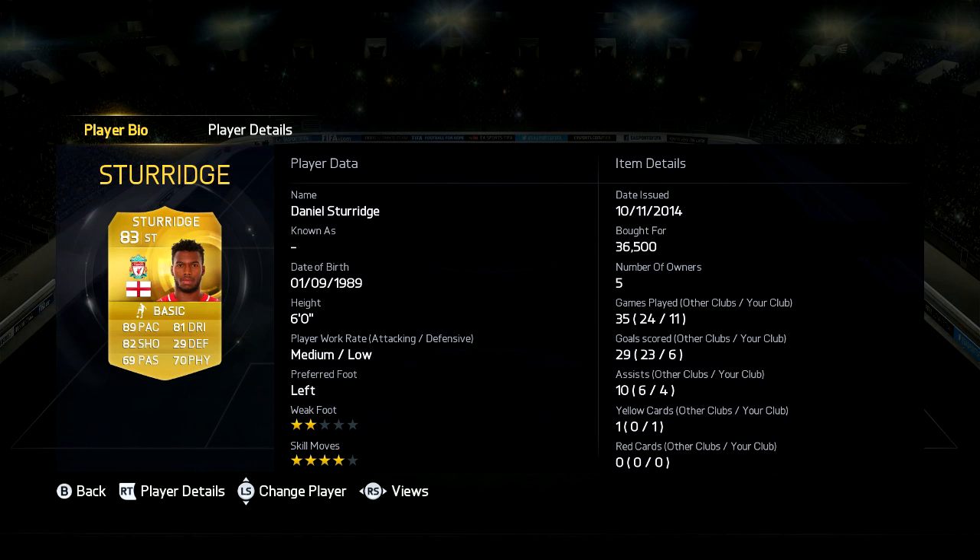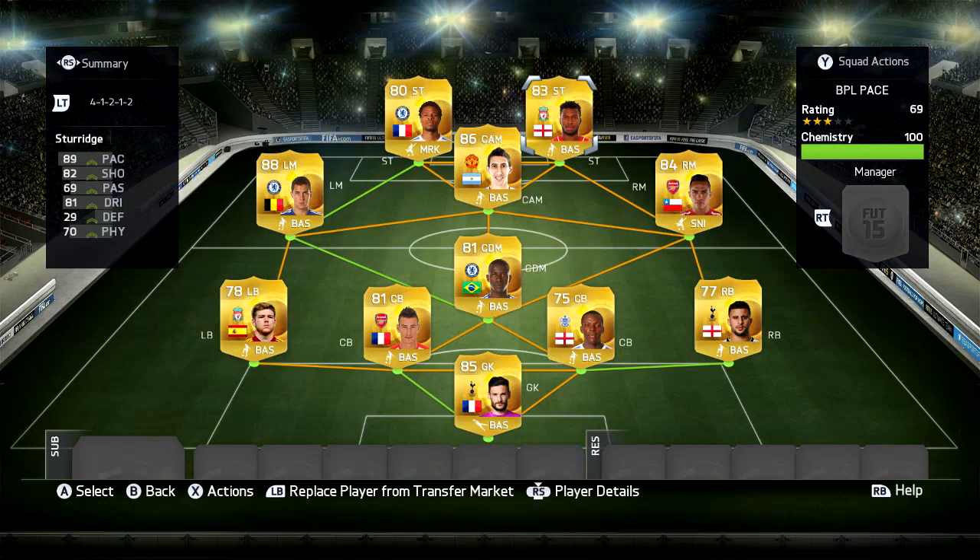Now to join him in the strike position we have Sturridge, cost me 36,000 coins, 6 foot, medium-low work rates, left footed, 2 star weak foot, 4 star skill, 89 pace, 81 dribbling, 82 shooting, 69 passing and 70 physical. I really like the way this guy plays — he's the best player in this team for me and he scored a lot of goals.